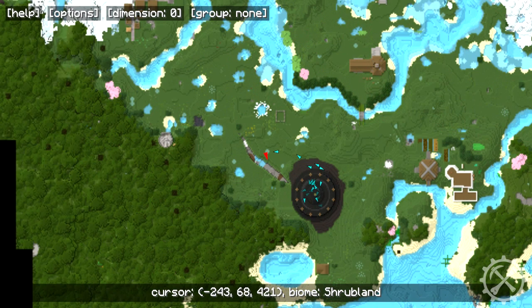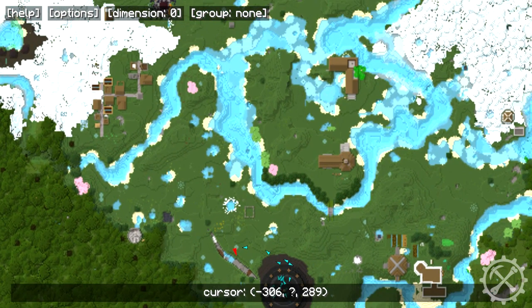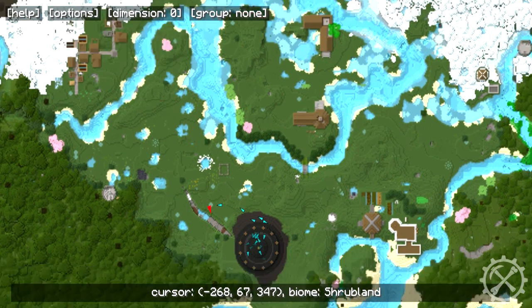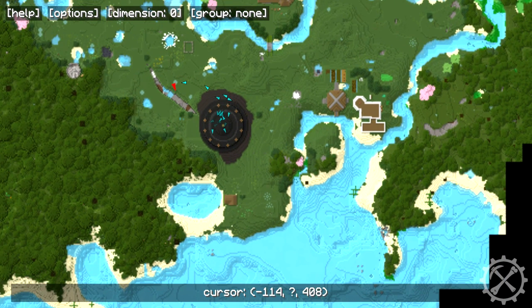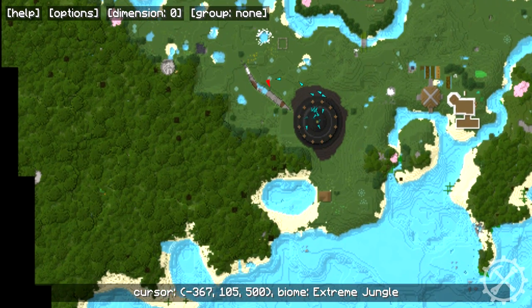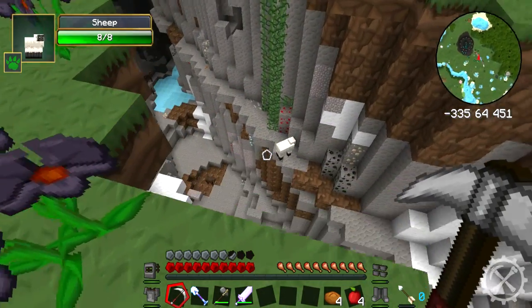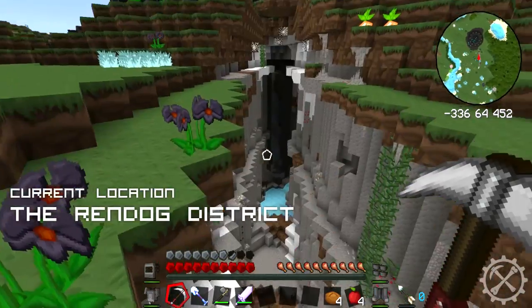We have also all been assigned a different district of the map. Let me bring up the map. This little island over here is Muddog's district — the Muddog district. This little bay area over here is the Bago district, he's only allowed to build there. This forest over here is the Razor district, and Razor's only allowed to build in there. My district — and I think I chose the most difficult one out of all of them — is this giant ravine that actually runs underneath the cyber tower.